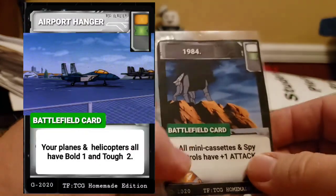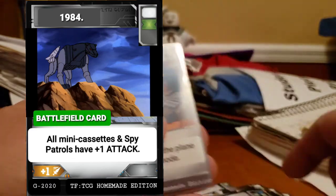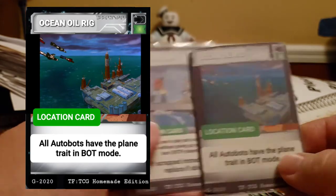Airport Hangar 1984 gives help to Mini Cassettes and Spy Patrols. Then these two are very washed out because they were some of the first: Sherman Dam and Ocean Oil Rig.